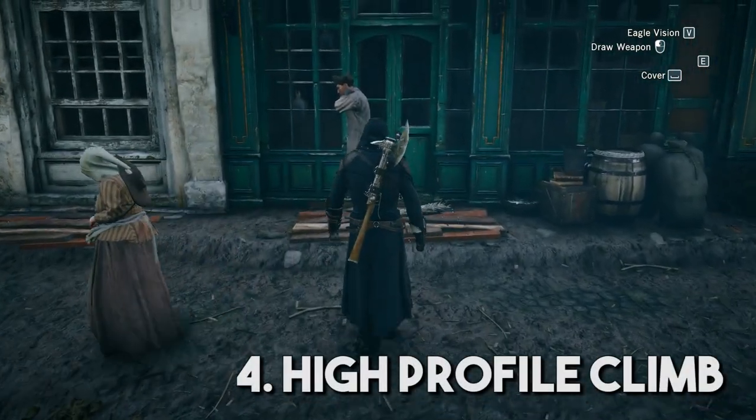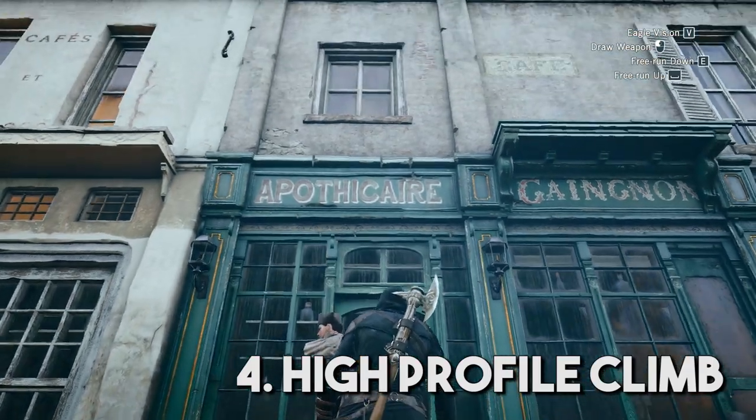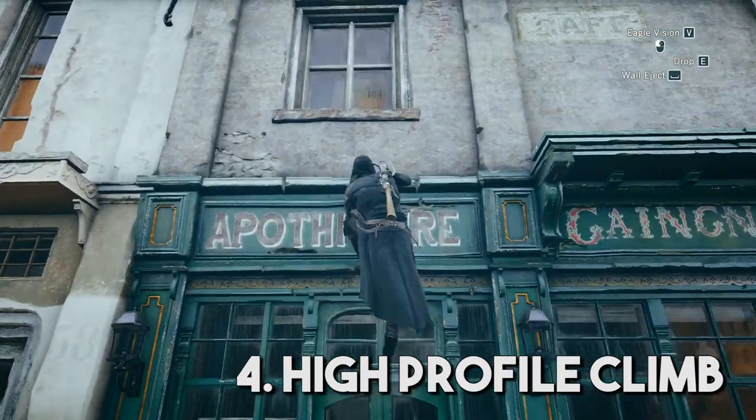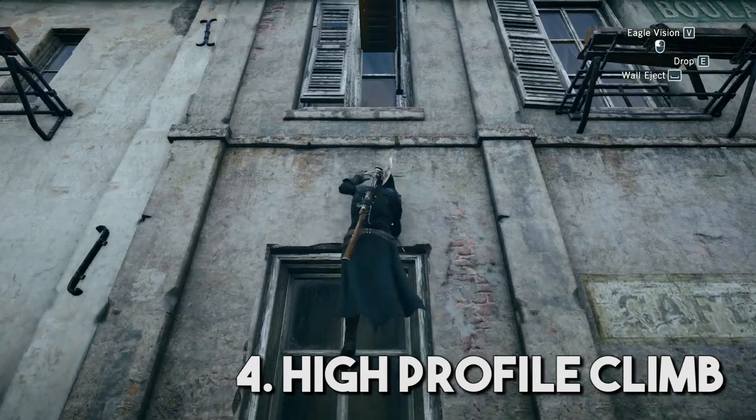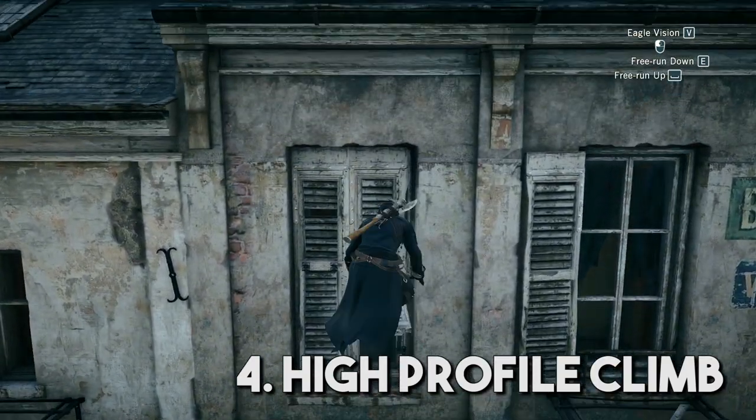Next is High Profile Ascent. Holding the high-profile trigger the entire time as you climb will make Arno climb the building a little faster and begin animations with less delay between them. This isn't much faster, but it is faster anyway.